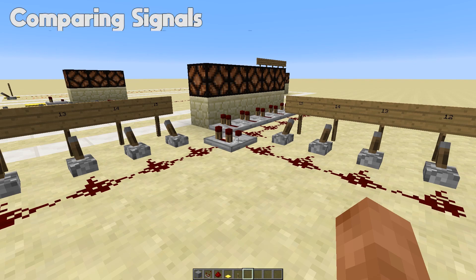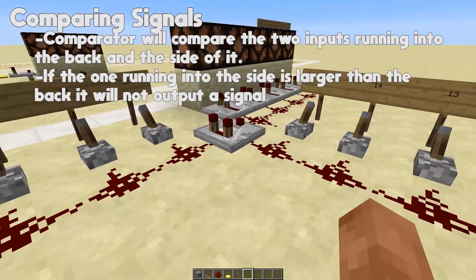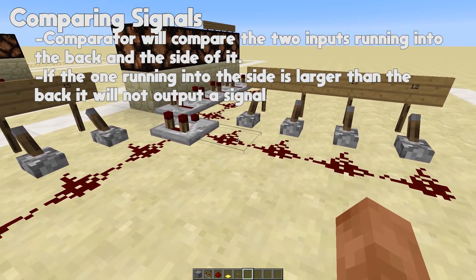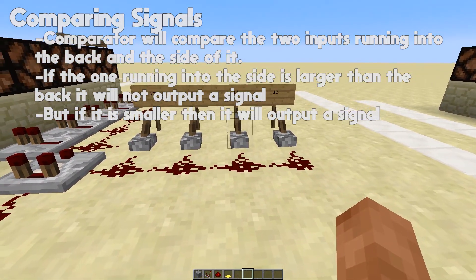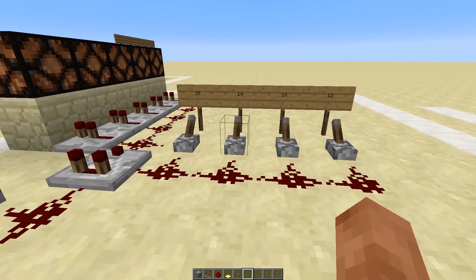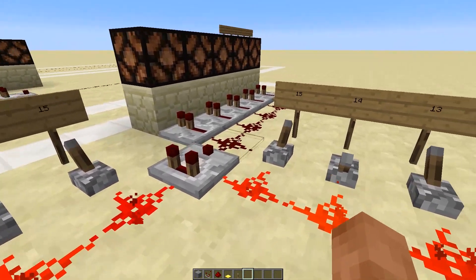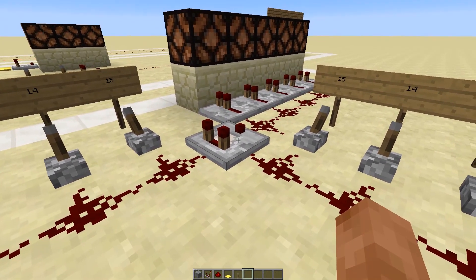The comparator does get more complicated than this — it can, as the name suggests, be used to compare signals. In this setup, if the input running into the side of the comparator is larger than the one running into the back, the signal will turn off. However, if the input running into the side is lower than the one running into the back, it will be turned on. So if we give this a signal strength of 13 and then give this a signal strength of 14, you will see it turns on. But if we give this a signal strength of 14 and this a signal strength of 13, then it will not turn on.